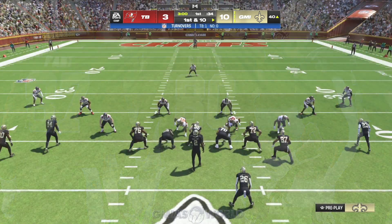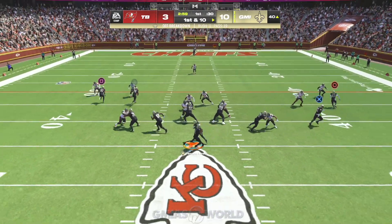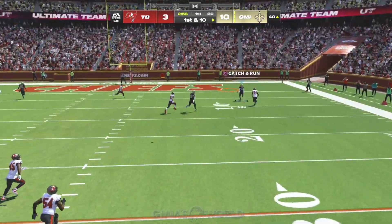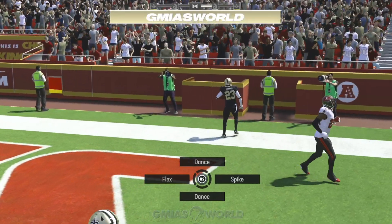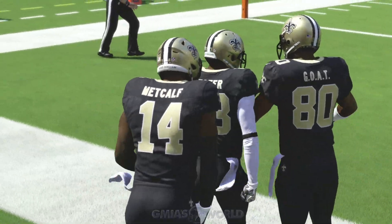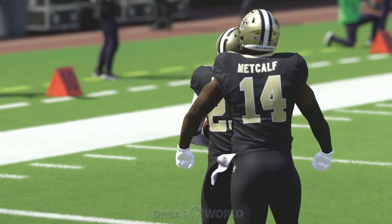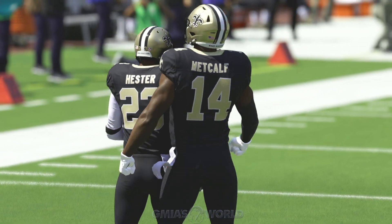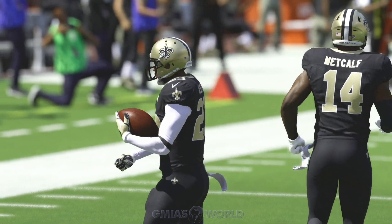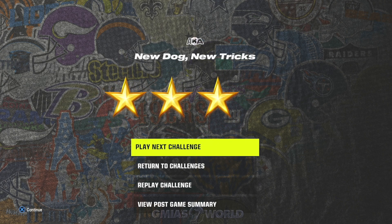They give you all the players necessary to complete what you have to do. When you have to throw a bullet pass — like with Jameis Winston — just use the quarterback they give you. Because right now most of the game is not about abilities, just come out in any formation. For his particular challenge, throw streaks down the field because the corners are generally very slow. With Leonard Williams, it's about getting stops using simplistic blitzes. Deion Sanders challenges are all very easy.